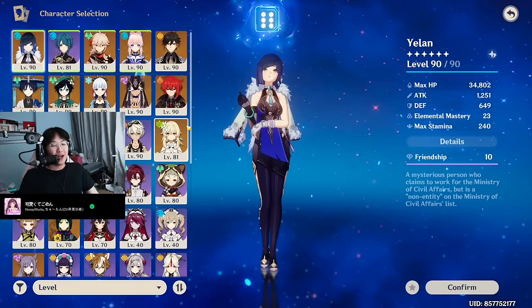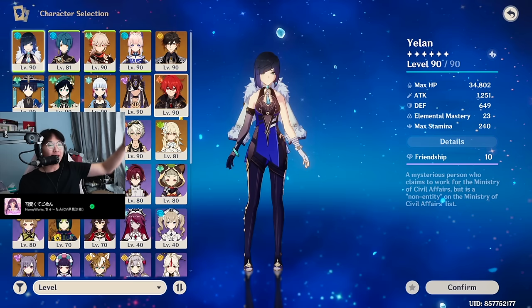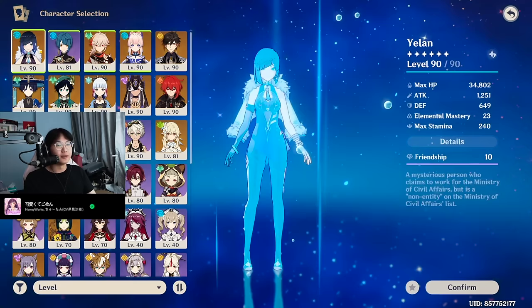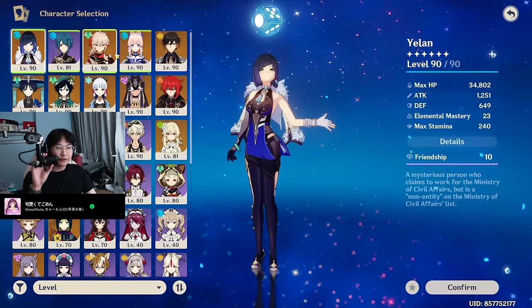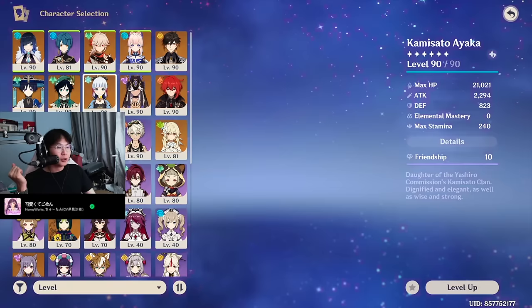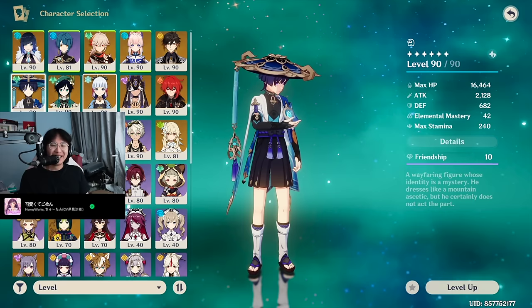Over the course of one and a half years, I have built 26, almost 27 characters. I am working on Tighnari. I'll show my Tighnari stats, but he's not built yet because he's not leveled. I don't have that many 5-star characters. My only limited 5-star characters are Yelan, Kazuha, Kokomi, Zhongli, Cyno, Ayaka, Venti, and Wanderer.